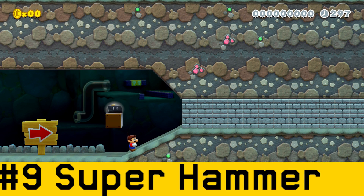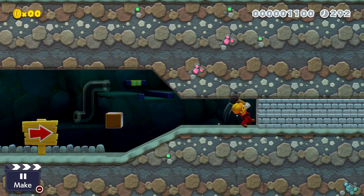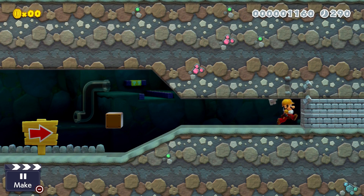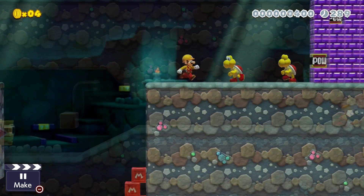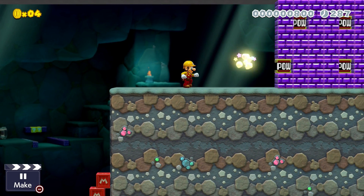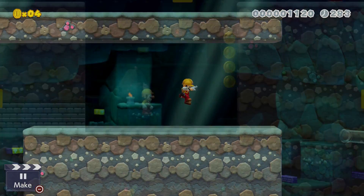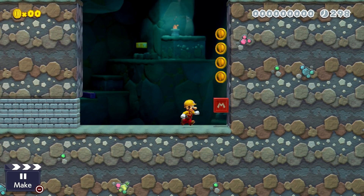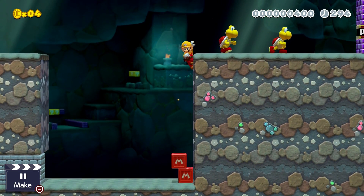The Super Hammer is the first of three brand new power-ups to appear in this list. Out of the three, this one was actually created for Super Mario Maker 2 and doesn't have an actual origin. With this power-up, you're able to use the hammer to kill enemies — even enemies like Meowser — break blocks, and even activate POWs. You're also able to summon up to five crates that Mario can stand on. It's a pretty unique power-up and is definitely a nice addition.